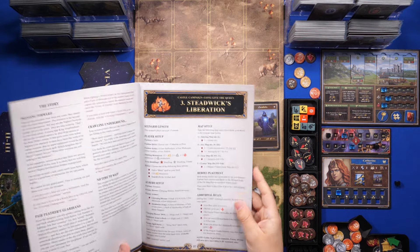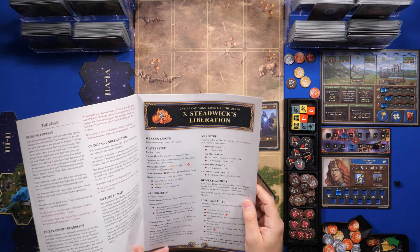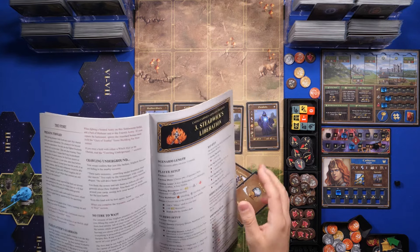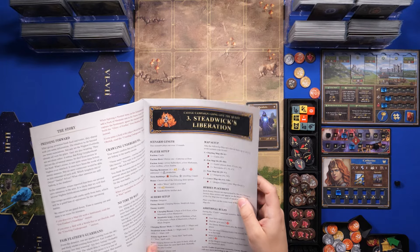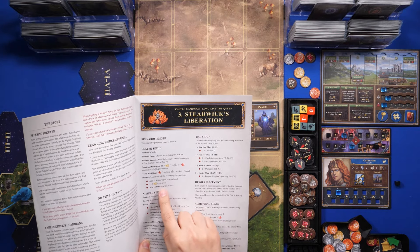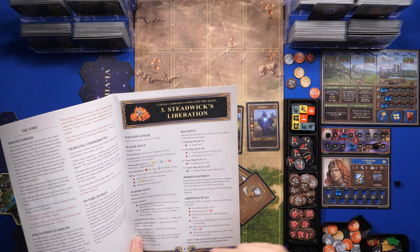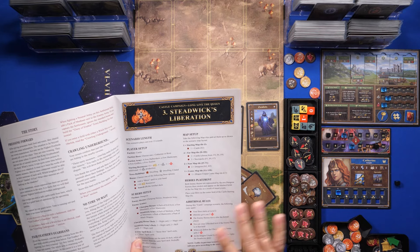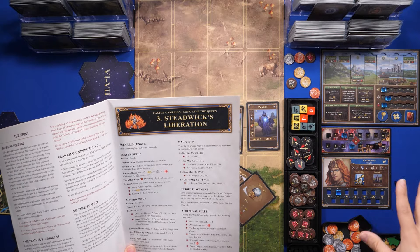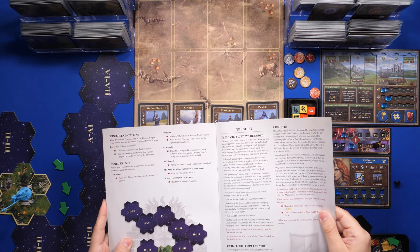I've set up Stedwick's Liberation, and you start with a certain amount of resources — a bit of stone or building materials production. Remember, on hard difficulty you skip the difficulty bonus and only take the scenario bonus. For this scenario I decided to go with the 10 gold bonus. There are a few extra rules for obelisks and your hero starts at level two. I've also set up a couple cubes in the round tracker for the timed events on rounds five and eight.